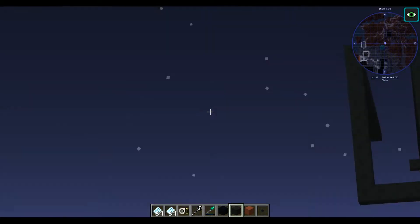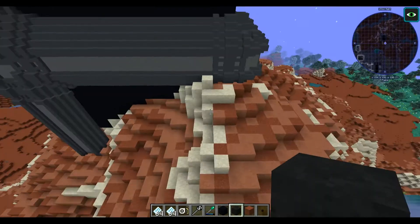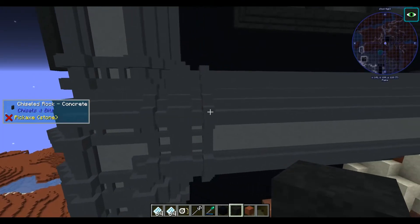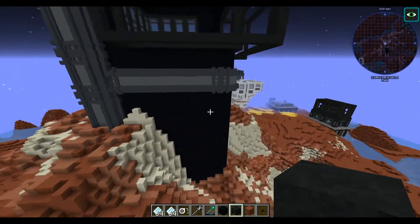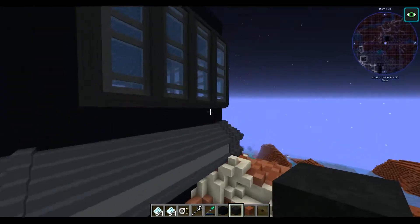So this is what I've got going. I detailed these out with a similar design over there, which you can't really see because of the fog — similar, slightly different, but similar — goes around here. I obviously filled in the back with black concrete and I got these windows going here.